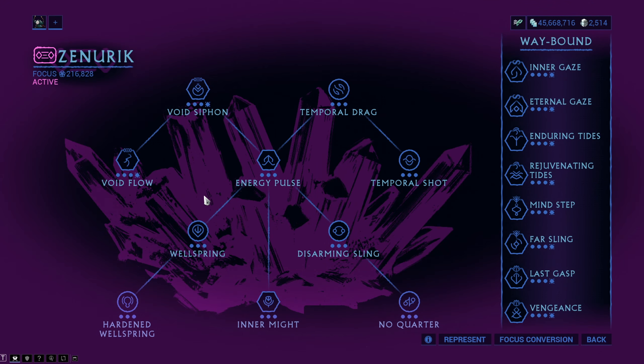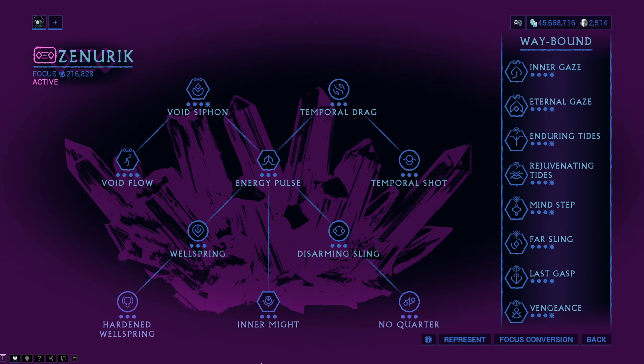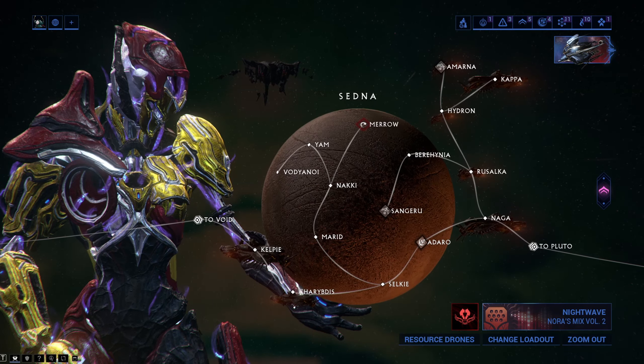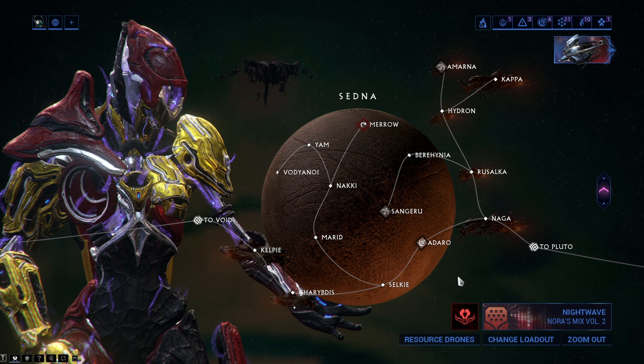To get this build all up and running you will need the Naramon focus school or energy pizzas, so you will need a lot of energy. This build can be used in any mission with low level enemies on the normal star chart, and missions like Exterminate on the steel path star chart. Steel path missions will burn with an extremely long fuse.